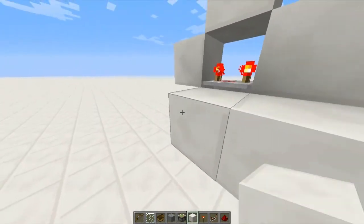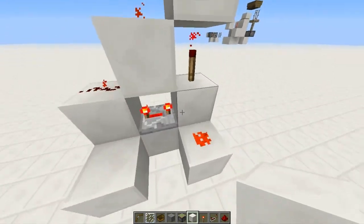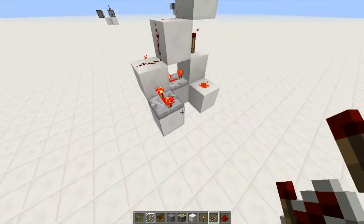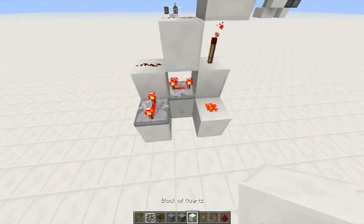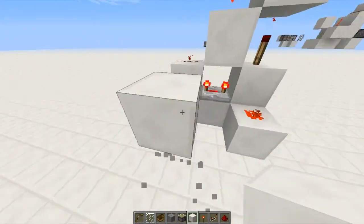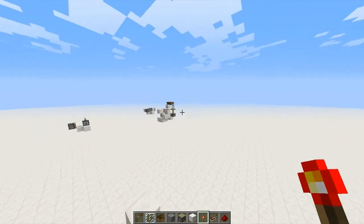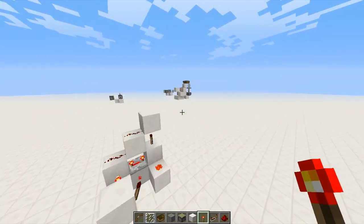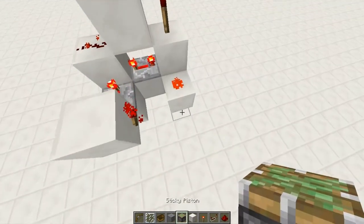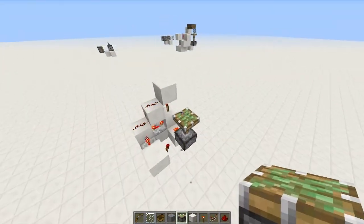We're going to put redstone here — it's gonna get an output from this block — and then take a redstone repeater set to four ticks so that these happen almost at the same time. Except when we put a torch here, this is going to be one tick off, so that it'll have one tick to pull back and then push back up. Now we take our piston, put it right there like that, and it's actually gonna work.